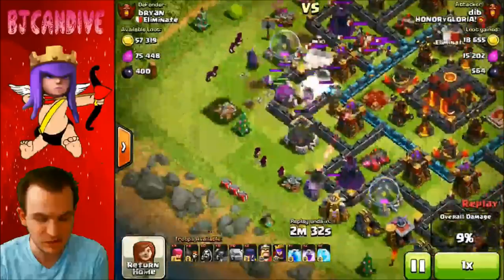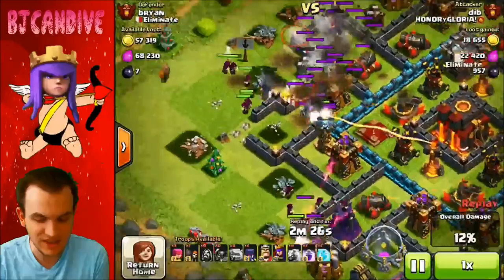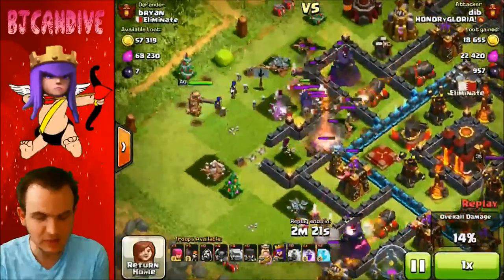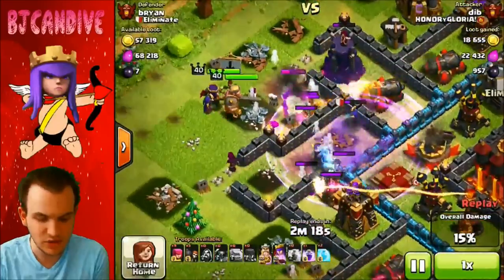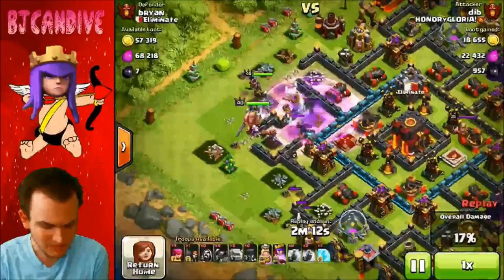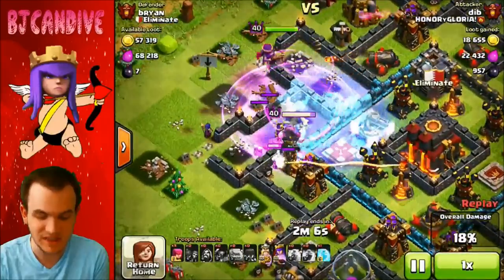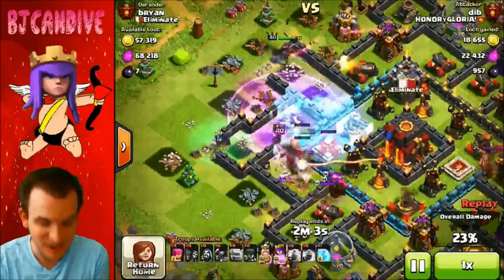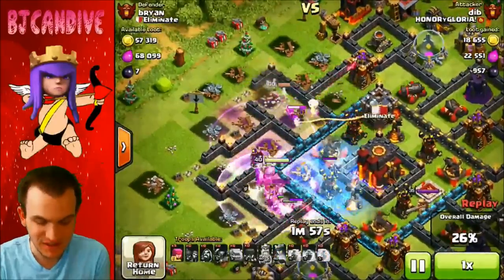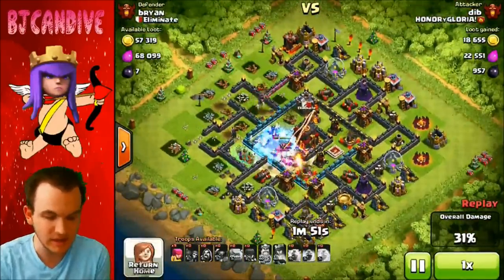His golem over here is about to die and my queen is doing work. My witches and wizards from the clan castle have already taken out a bunch of his troops. He puts down his hero and a PEKKA, which I don't agree with because the PEKKA is going to get wrecked by those cannons and teslas. He didn't have enough wall breakers, and his heroes get distracted by a skeleton trap — stopping them in their tracks. There are so many different compartments for ground troops on this base.